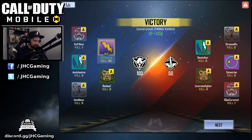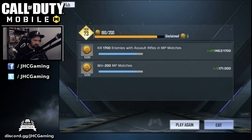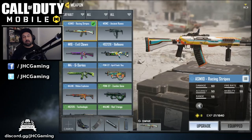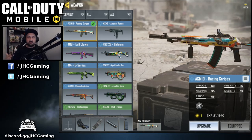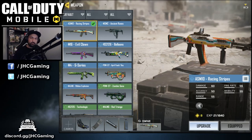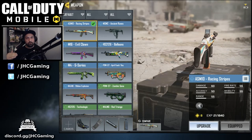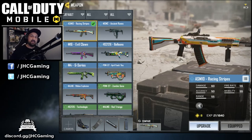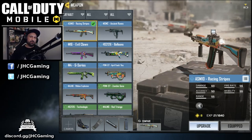We finished with 35 kills, which is pretty good, and leveled up a little bit getting some XP on that weapon. That was the ASM 10 Racing Stripes. Let me know in the comments how you like this one — not just Racing Stripes but the ASM 10 in general. If you guys play AR, what's your favorite? Do you prefer the high fire rate low damage, or the higher damage and lower fire rate? That'll be it for today guys — hope you enjoyed the gameplay, hit the like if you did, and I'll be back soon. Till then, watch my other videos, take care.